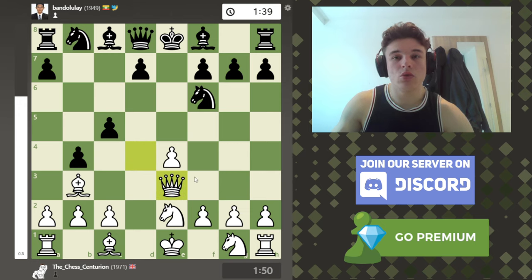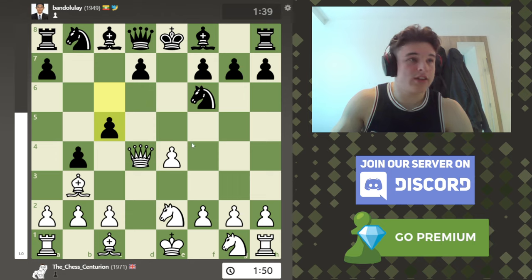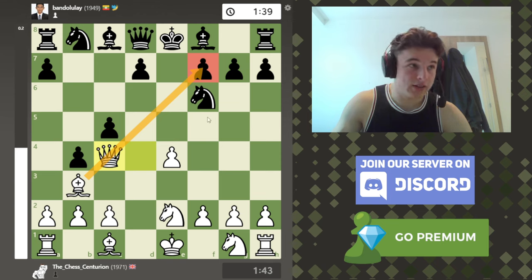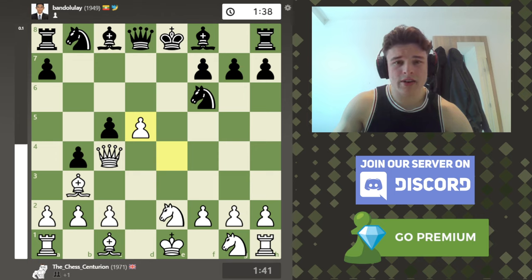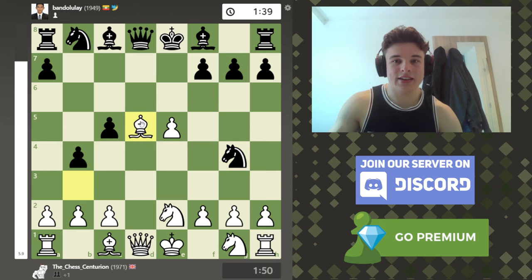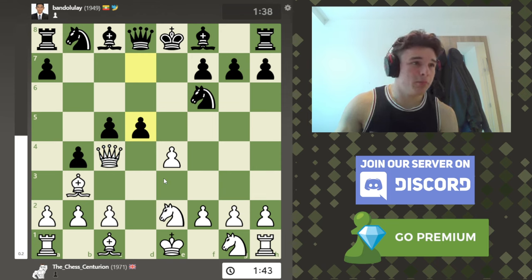If I play a move like Qe3, D5 might work - you can take with discovered check, but the engine doesn't think this is all that bad. Essentially, black is trying to get D5 in by kicking my queen away. I go Qc4, which isn't the best move. My idea is that I'm threatening mate and there's no good way for black to defend it. But D5 is actually possible. In the game I was like, can I not just take? I guess the reason being is that if my queen drops back to a square like D1 and then D5, I can take with the bishop, or push E5 kicking the knight.